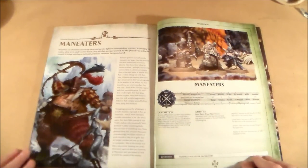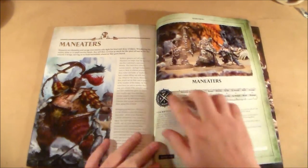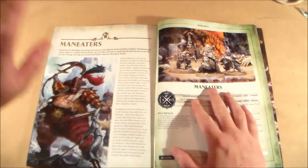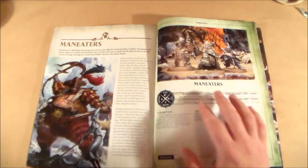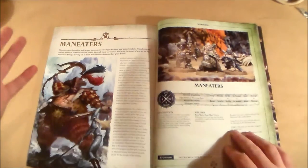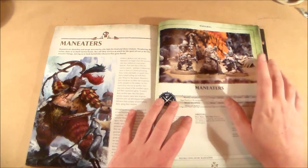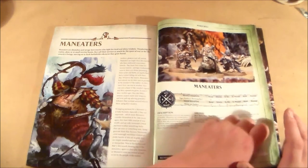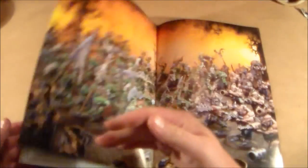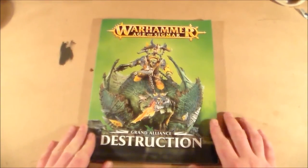Finally, probably one of the most loved things in the Ogre army — the Maneaters. They're hard to collect because they're expensive and only available as individual models, but I have two metal ones. The old fluff was that they're Ogres who fight for any army that pays them — so you have a pirate one, a ninja one, a paymaster one. There are at least three or four models out there. Then you get a few pages of rules and that's it.